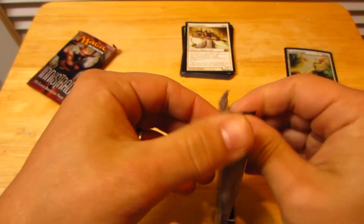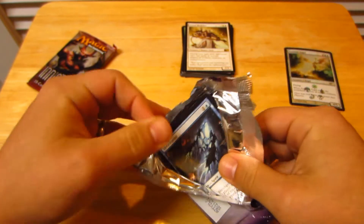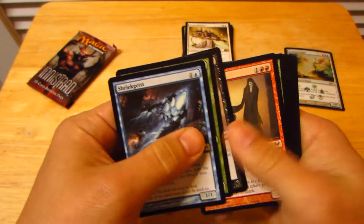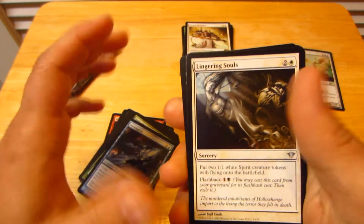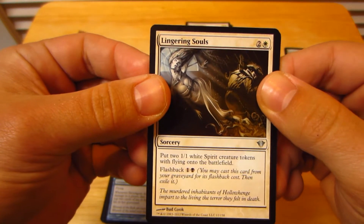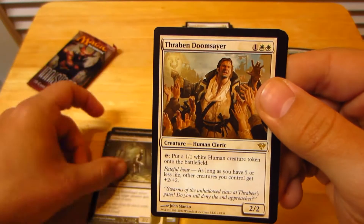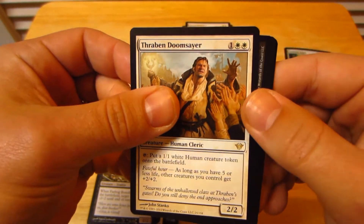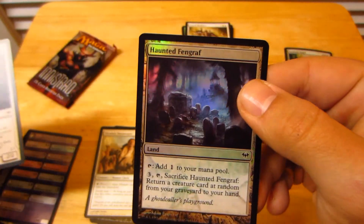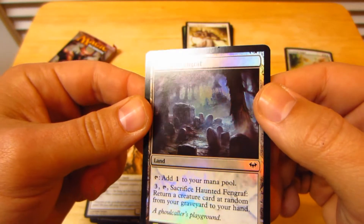Alright, Dark Ascension. This is a set I really didn't care for too much — I didn't buy much product, so I don't mind opening some of these. Maybe I'll get a Huntmaster; that's really the only card I'd want. Oh, that's awesome though — as far as uncommons go, Lingering Souls is a very sweet card. And three... Doomsday — he's fine, not worth anything but a fine card. Loyal Cathar, and a foil Haunted Fengraf. Alright.